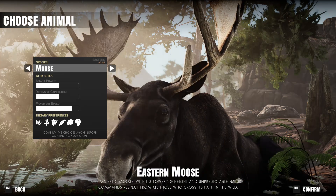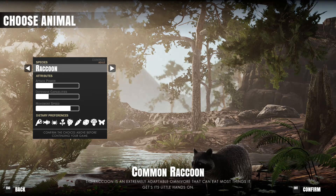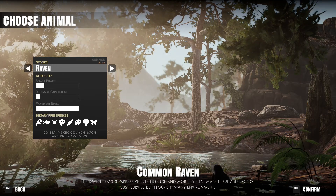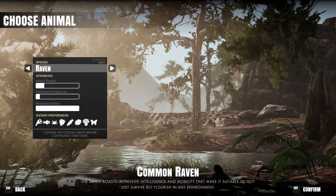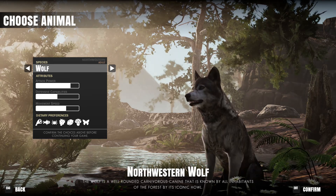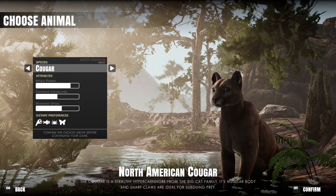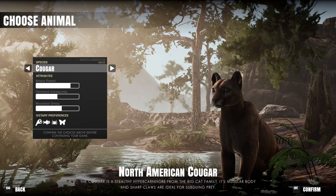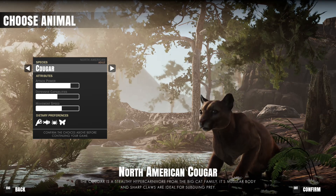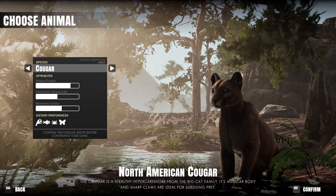I've already done bald eagle on one of my solo playthroughs, which has been a lot of fun. We also have fox, moose - that could be a fun one - raccoon, raven, that's an interesting one, and then wolf again. But I think for this one we're going to do cougar, because they are very cool animals and the school I went to had the mountain lion as its mascot.